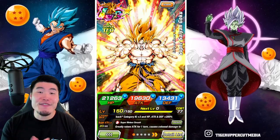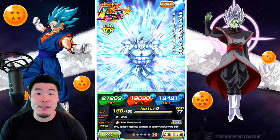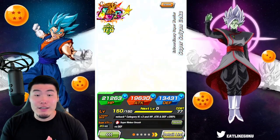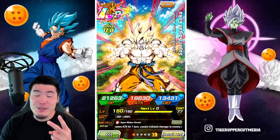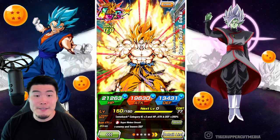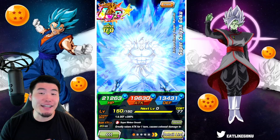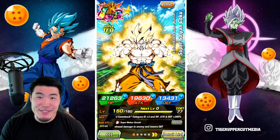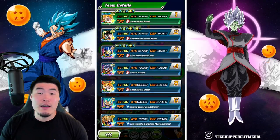Today we are finally going to be showcasing the new tech LR Super Saiyan Goku slash Birdku on Extreme Super Battle Road under his own leader skill, which is 200% to powerful comeback. The reason it took me so long to make this video is because I just didn't have him until that collab from earlier today, which you guys should definitely go check out. With that said, let's take a quick look at the team here before we jump in.